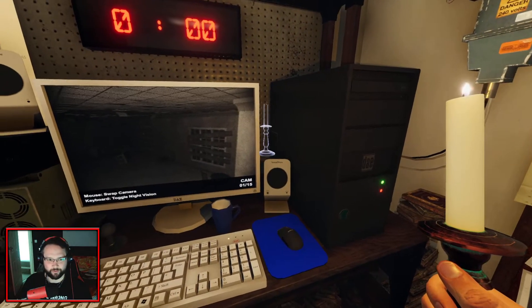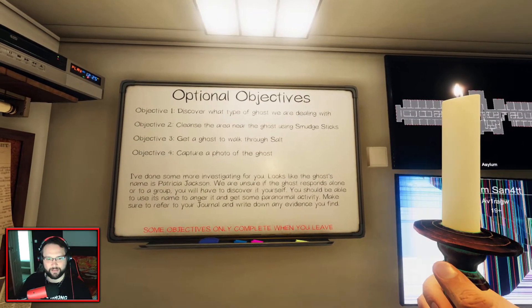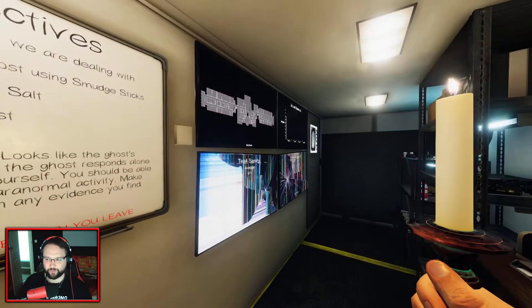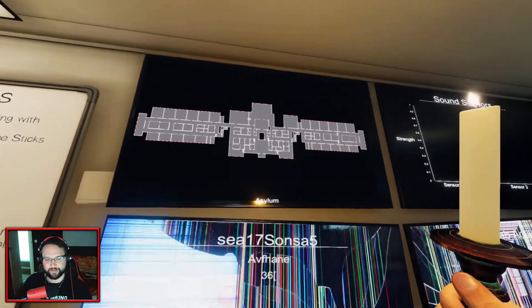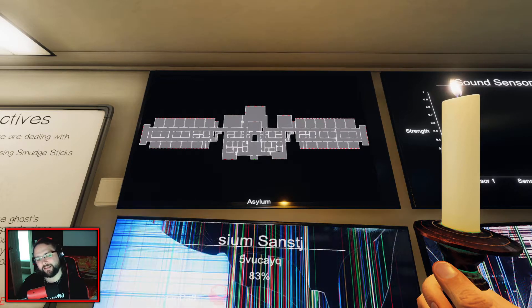I didn't think I saw a ghost orb as soon as I turned that on at all. Cleanse the area, switch to Deck soul, and get a photo of the ghost. I'll try but I make no promises - this map is absolutely huge. Ridiculously big.